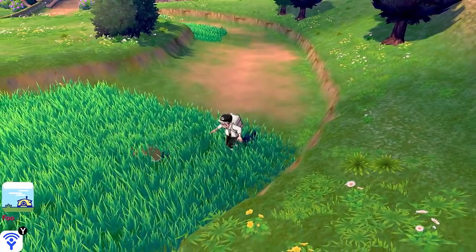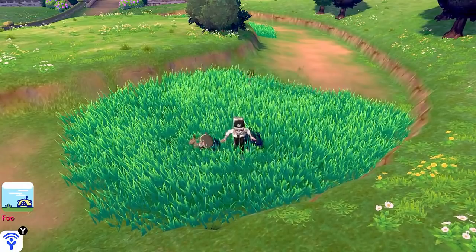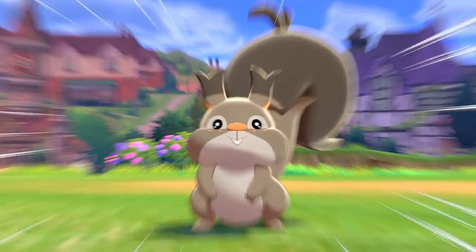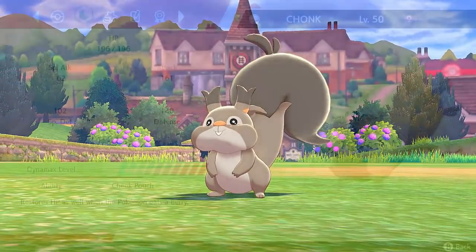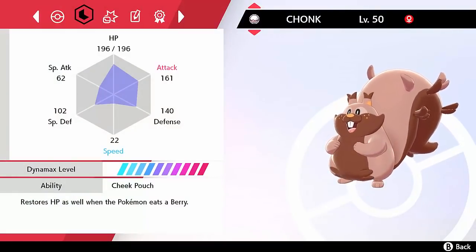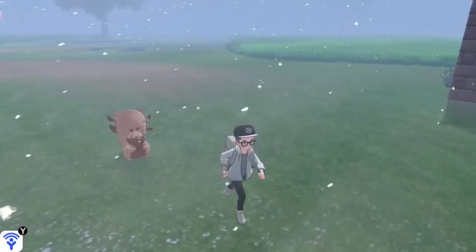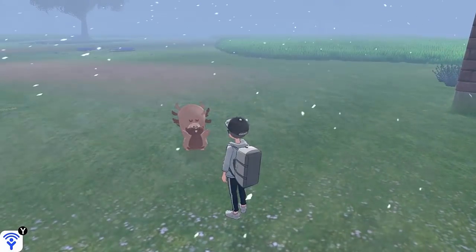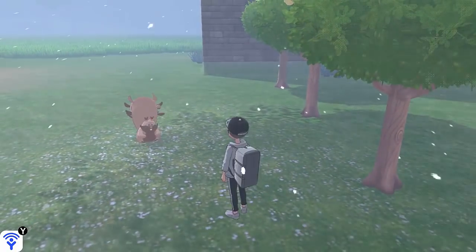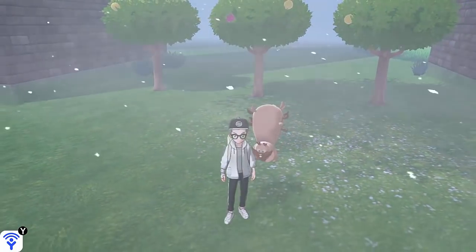Most rodents are quite frail but quite fast. Greedent has a massive HP stat — presumably because they love stuffing their faces with berries — really nice defences and a usable 95 attack stat. Not the most powerful in the world, but definitely usable. This all comes at the cost of speed: base 20 speed. Greedent is so slow it's almost immobile, with the same speed stat as Ferrothorn, which anchors itself into rocks with its steel spikes. It's even slower than things like Toxapex and Corsola.